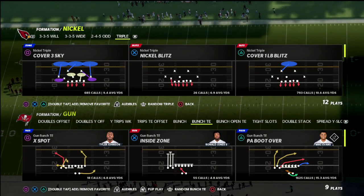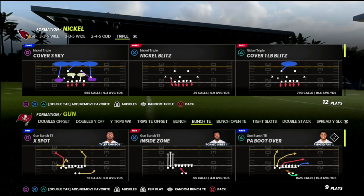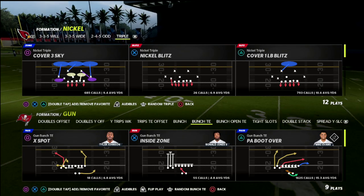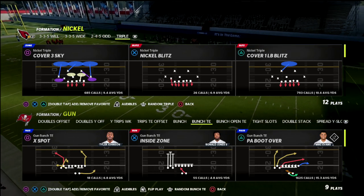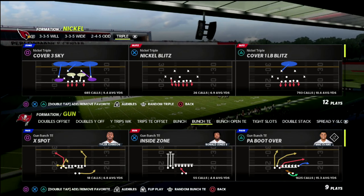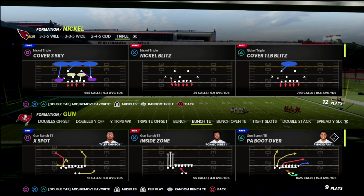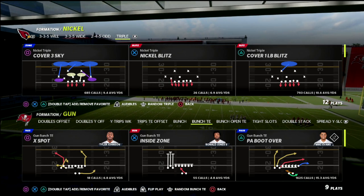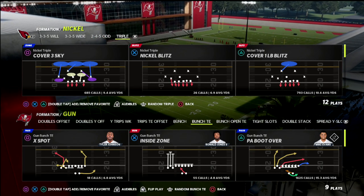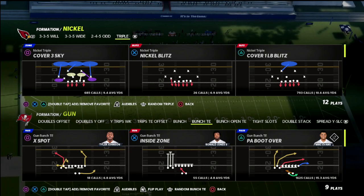If you're new to the channel, hit the sub button. We upload new videos every single day to help you become a better Madden player. Today we're talking about Nickel Triple. I've also got e-books on 3-3-5 Wheel, 3-3-5 Wide, 2-4-5 Odd, and 3-3-5 Odd — 14 offensive and defensive e-books this year. If you want to get all of them for one price, join the Patreon. There'll be a link in the description. It gives you in-depth breakdowns, written setups, all that stuff.